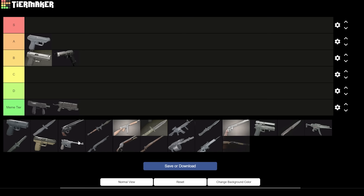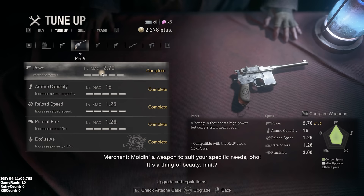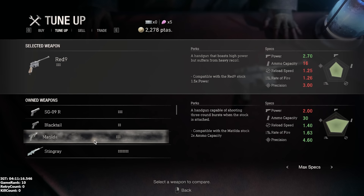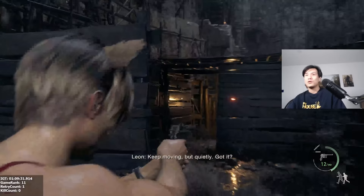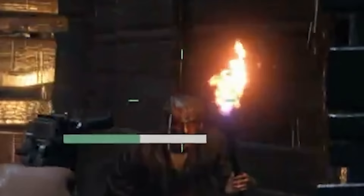The Red 9 — I know I'm going to piss some people off by saying this, but it's a C tier weapon, straight up. I sell it in almost every single playthrough. Like I said before, you don't really kill things in this game with pistols, rendering the massive 2.7 firepower null in most cases. Another thing holding this weapon back is — you guessed it — the weapon bloom. It's massive.